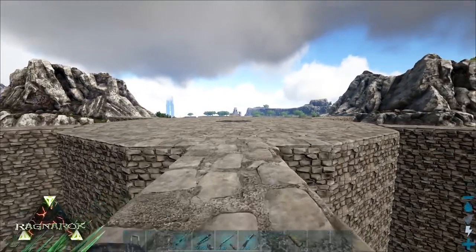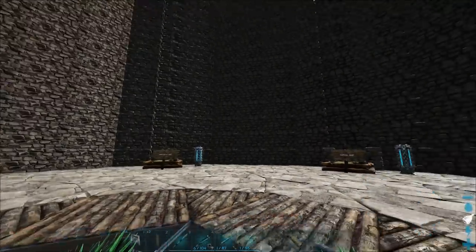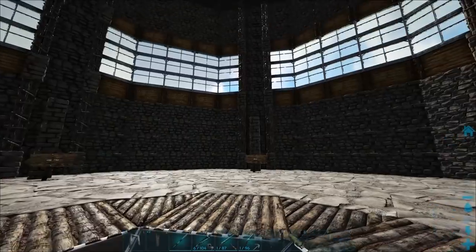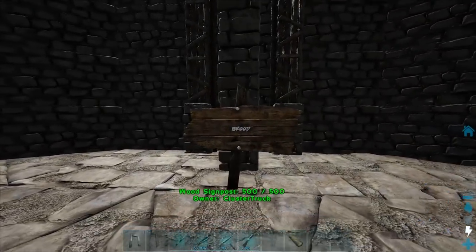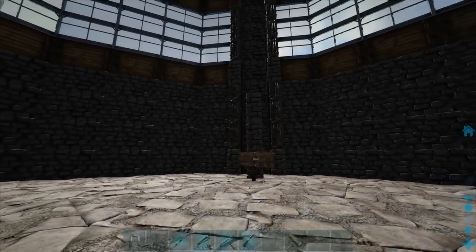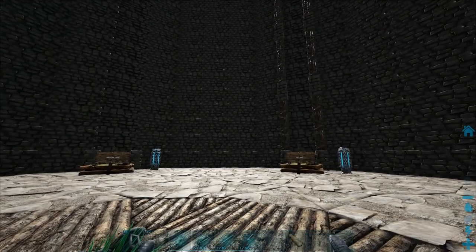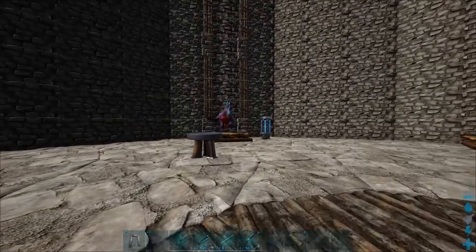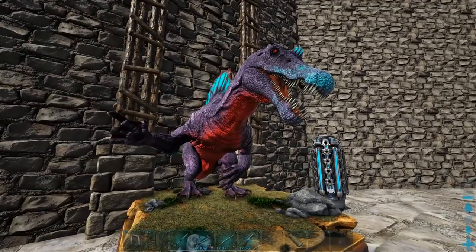First we're going to show you guys the base. Let me quickly just show you guys the inside — the little change that I made, and it is on this floor right here. We didn't actually have this floor before; it used to just be open up to the roof. This will be kind of like a boss level, so we're going to have like the broodmother tribute here, taxidermy, all the bits, and Rockwell and all the other ones.